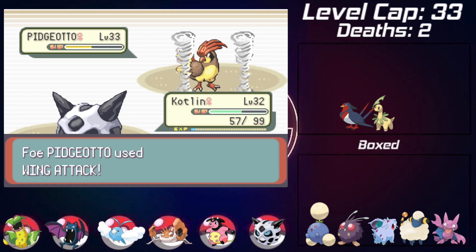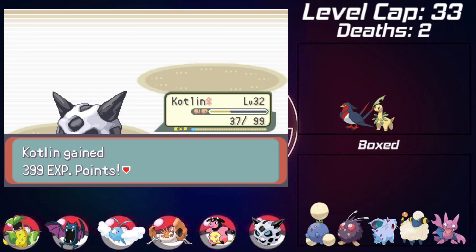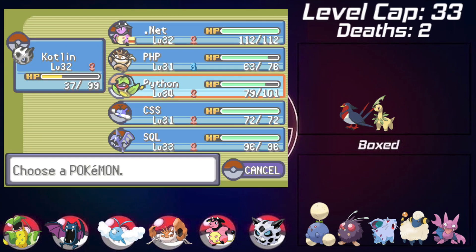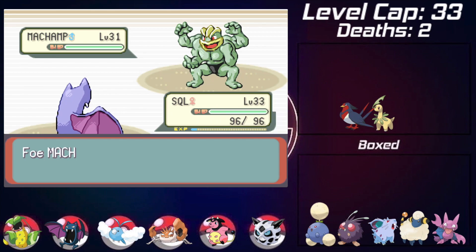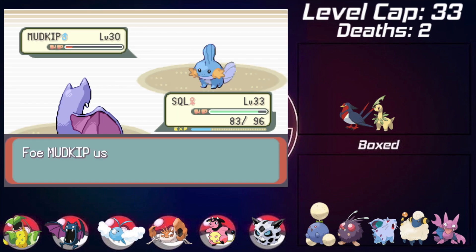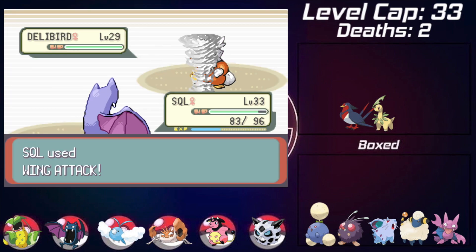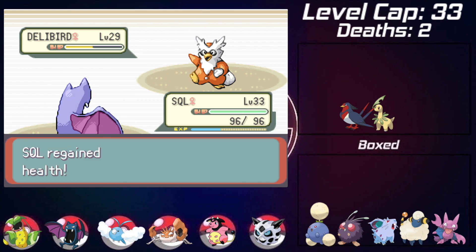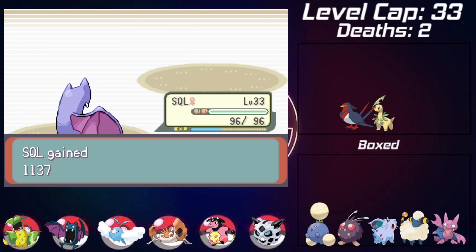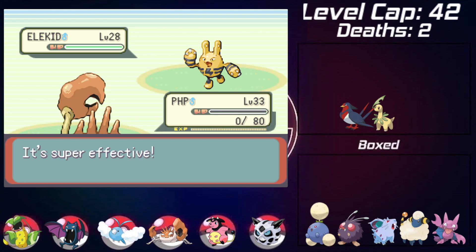She sends in a Machamp which is definitely a threat. Without Swallow anymore I send in Golbat with Wing Attack doing a bit under half health, then a second Wing Attack crits, taking it out. She sends in Mudkip and Golbat crits again with Wing Attack - two Wing Attacks take it out. Finally she sends in Delibird - Wing Attack brings it to half health and two Wing Attacks later I beat Delibird for the next gym badge. Shortly after that I keep Kingler in and it gets taken out by an Elekid, so I swap it out for a Venomoth that I immediately evolve since the level cap is now 42.